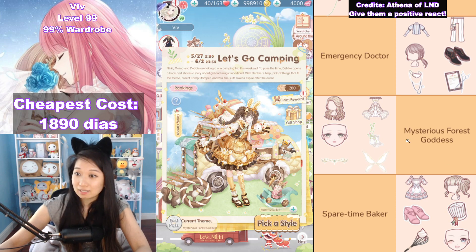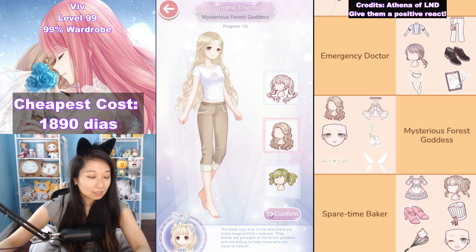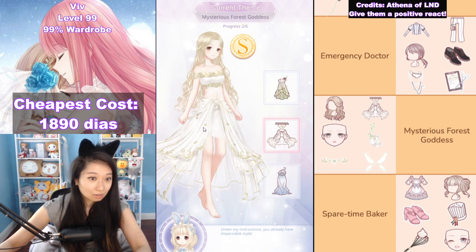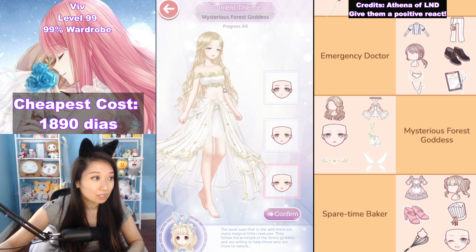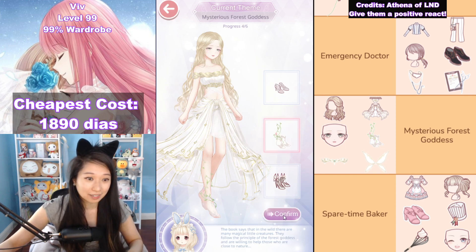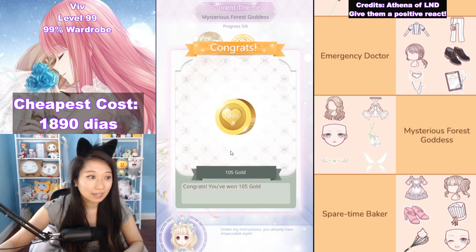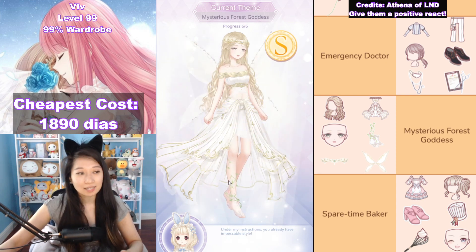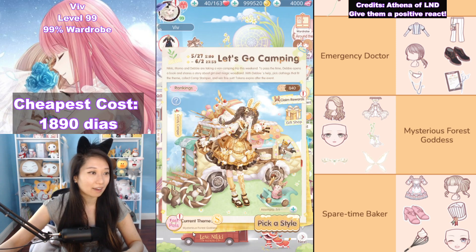Mysterious Forest Goddess — I think this is going to be my last theme. Let's pick the style. I want to pick this hair. Then it's going to be this dress. Thank you, Athena, for setting this up for everyone. Up next it's going to be this kind of sad-looking makeup — wait, these two makeup looks almost similar, but it looks like it's going to be this one. Be careful with that one because those makeups look very similar. Up next is going to be those heeled shoes. Then it's going to be this ring around her head. And then up next it's going to be the almost invisible wings. Mysterious Forest Goddess — six out of six S's. That is 30 event currencies back for my troubles.